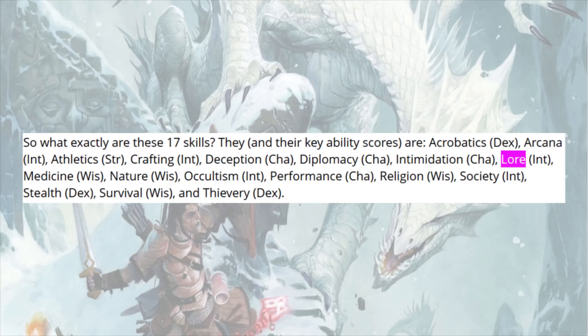Right off the bat, we can tell that Climb and Swim have been rolled together into Athletics. Thievery appears to be Disable Device meets Sleight of Hand. Deception seems to be what we're calling Bluff now, filling a more general role. Heal is now Medicine, and in addition to having Lore checks, we have several checks we're used to seeing as knowledge checks — like Arcana, Religion, and Nature — as their own individual skills with Lore checks added on.